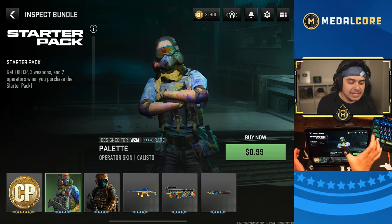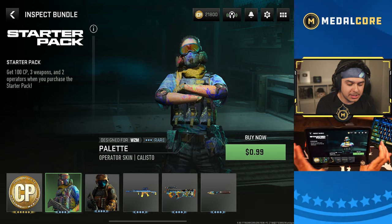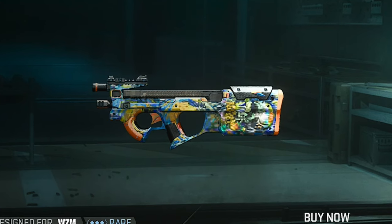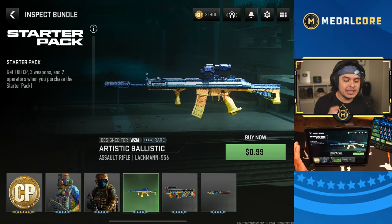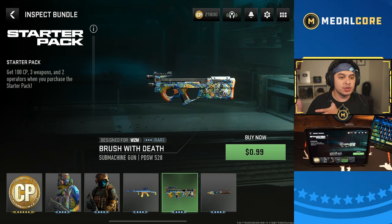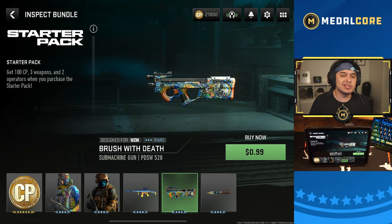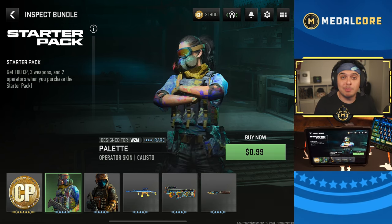This is the 99 cent starter pack that just came out in Season 3 for Warzone Mobile. As you can see, it says 'designed for Warzone Mobile,' so these skins are Warzone Mobile exclusives. You get two operator skins and three weapon skins: the Lockman 556, the PDSW 528, and a combat knife melee skin. This instantly gives you a really good combo of weapons — the biggest thing is having a decent loadout, and this gives you one without grinding.